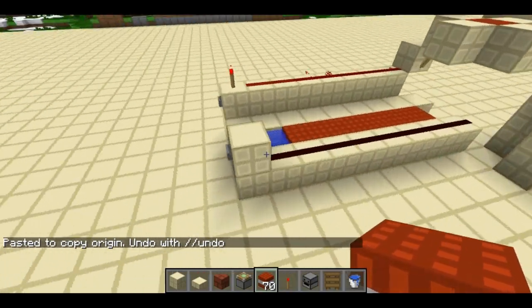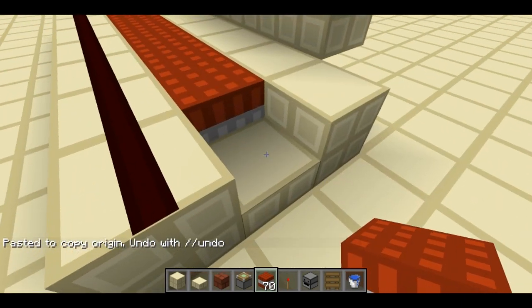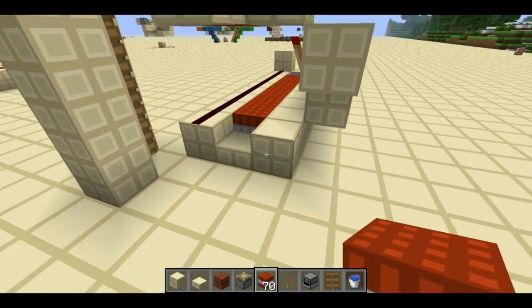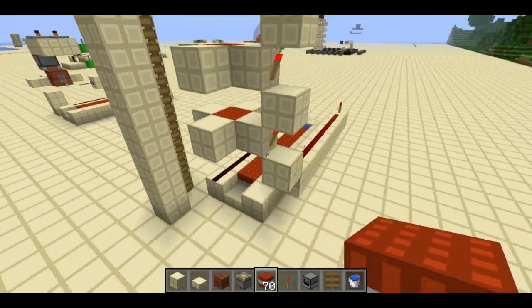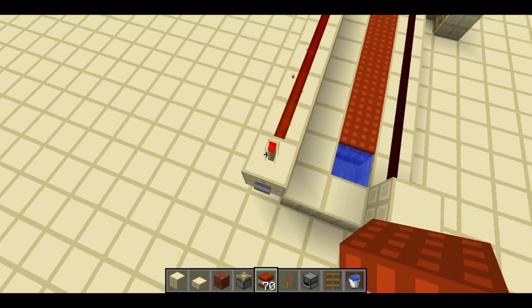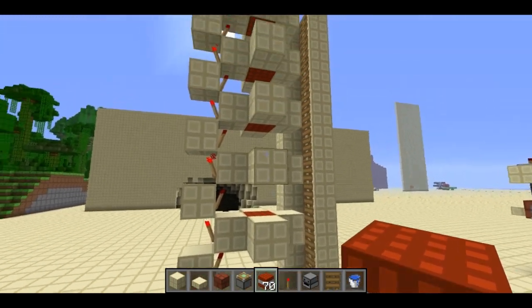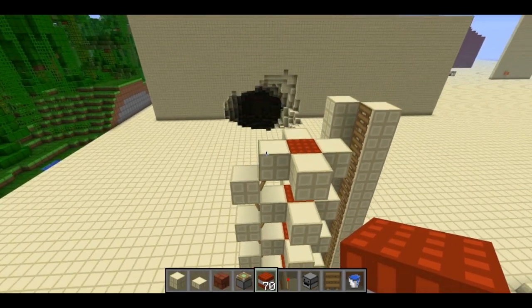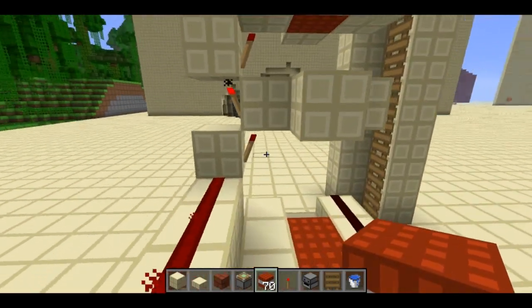All you have is a normal base for any sort of TNT cannon. There's a half block here — this is really important — this allows for a much better firing distance. And then the redstone signal for the projectile TNT is also very simple. It's just this redstone torch tower, and there are some blocks attached.